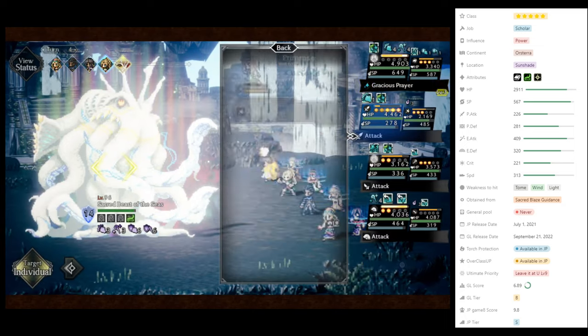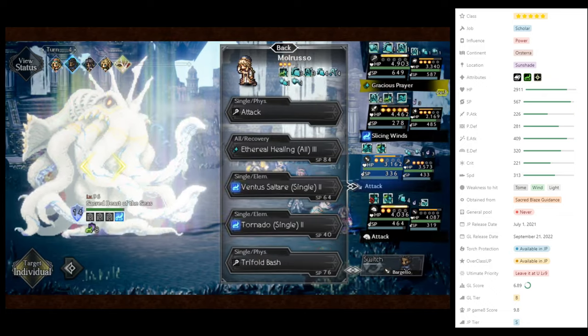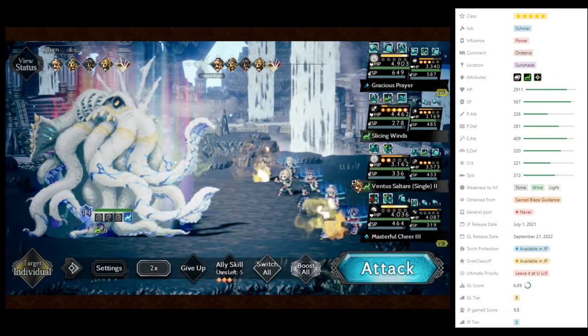My suggestion for Awakening Odette would be stopping at A1, although A2 would be a nice convenience, as you wouldn't have to swap skills when using her on a different team.